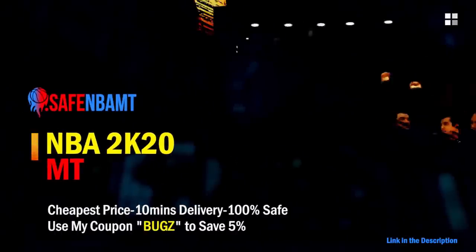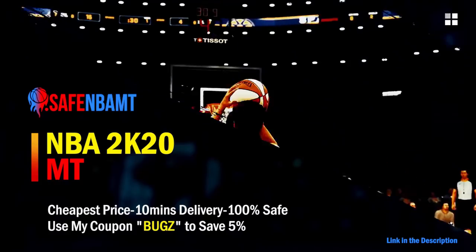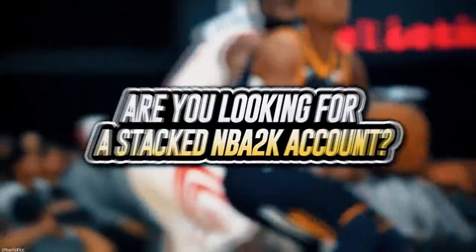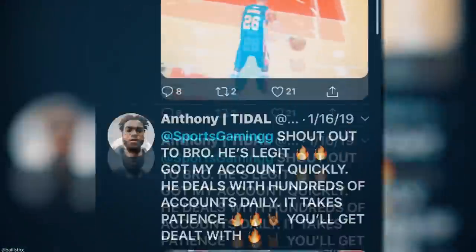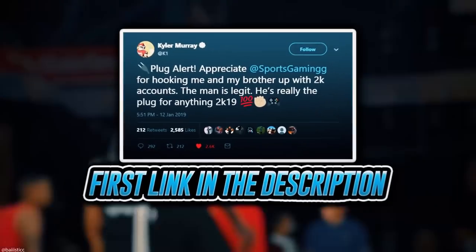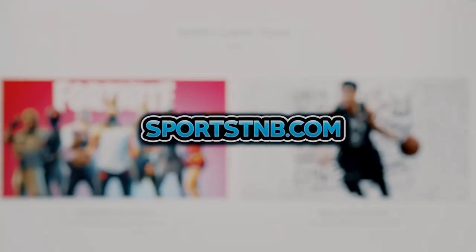What's good guys, if you want cheap, fast and reliable NBA 2K20 MyTeam coins, head on over to nbasafe.com and use code 'bugs' for five percent off at checkout. If you're looking to buy a stacked NBA 2K account with max badges and more, visit sportstmb.com — he has been in the community for years and has hundreds of reviews. Click the first link in the description to get your account today.